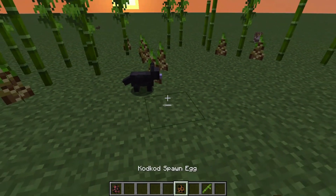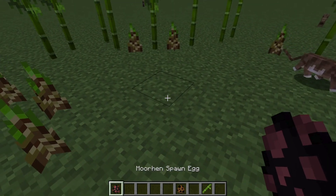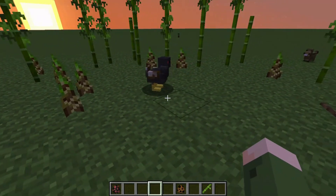You can breed them with fish. You'll also find they're not the best bird keepers - for a reason. Bad for this moorhen.